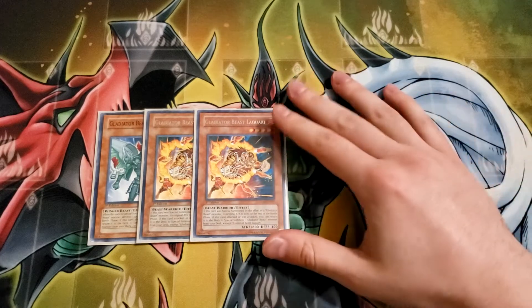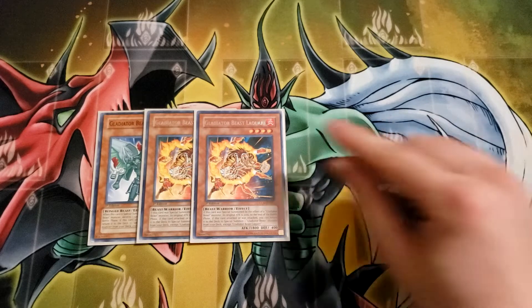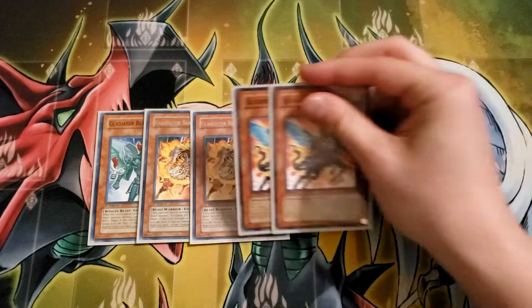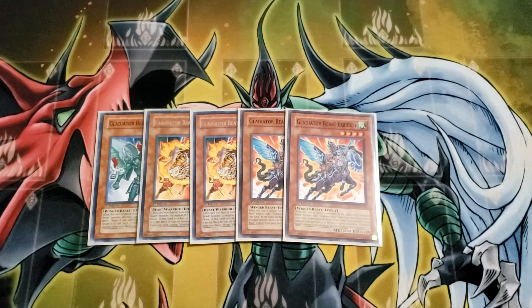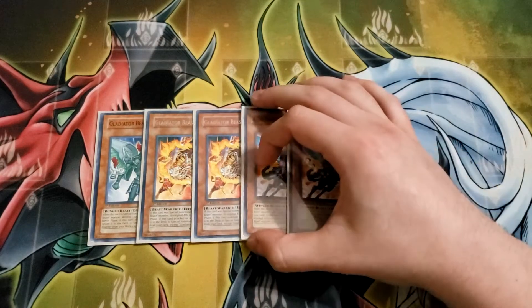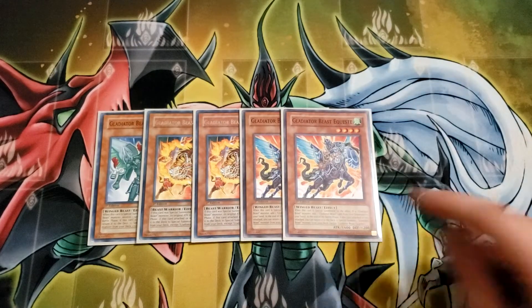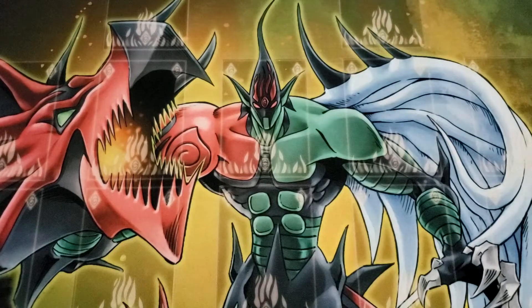Little City decks are in Edison and 1900 beast sticks with Fire Dog being 2100 is huge, so Laquari really helps you set up board dominance so you can tag again on the next turn. Next up is two Equeste. Depending on which build of Gladiator Beast you're going for, you run two of either Equeste or Darius. I'm on two Equeste because my build isn't the Prisma Test Tiger build. In this more Heraklenos-centered list, Equeste at two is better because it allows you to recycle your War Chariots even more.